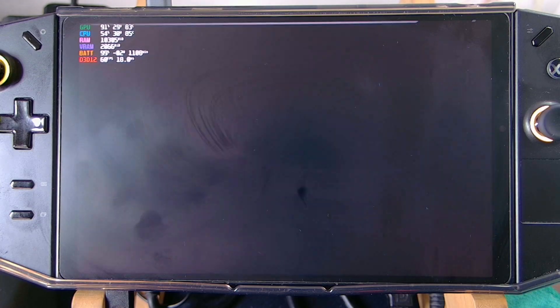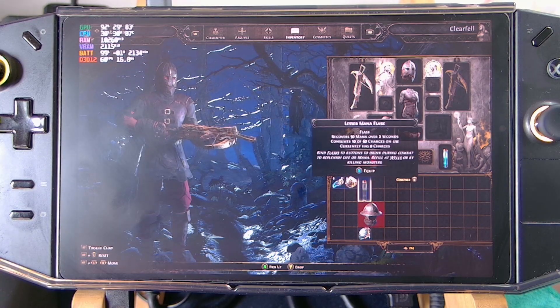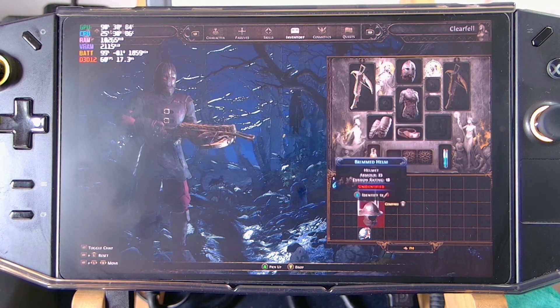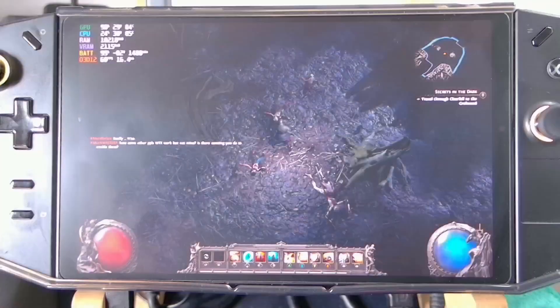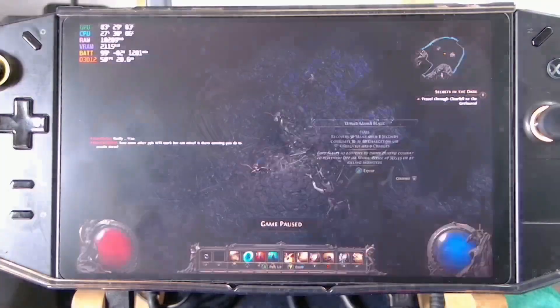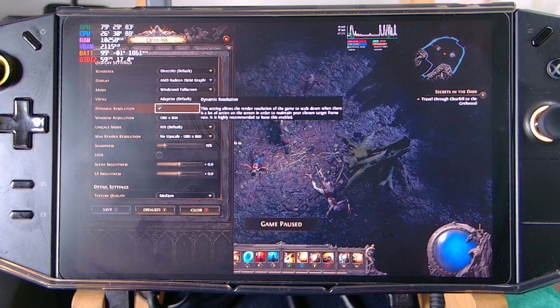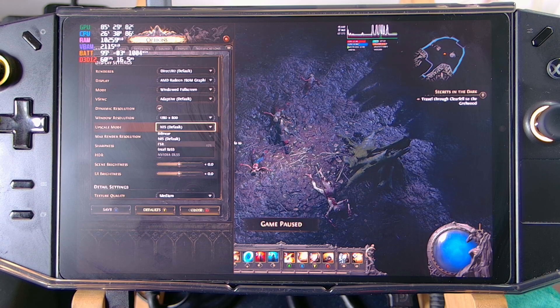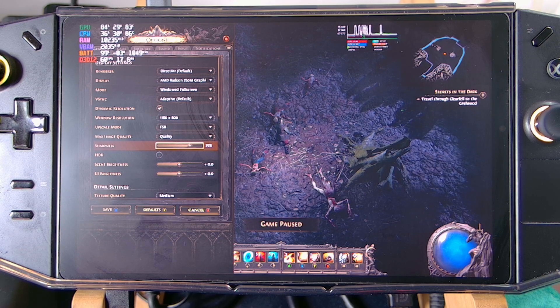As you can see, our character has a very sharpened image and it looks kind of off. What we can do is turn on the upscale mode — just select FSR and leave it on quality. Then increase the sharpness to 85. You can do 100 if you want, but I prefer 85 or 90.